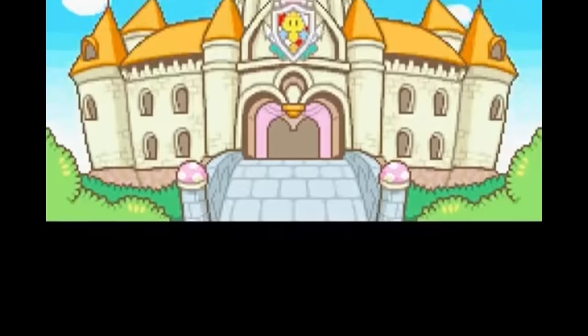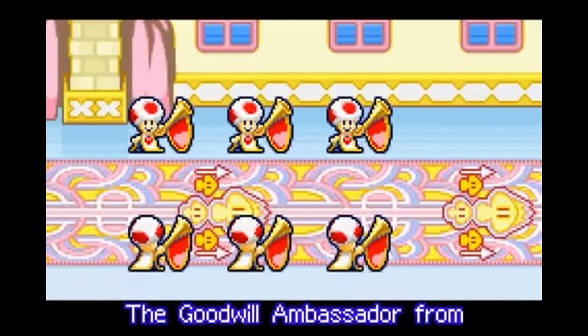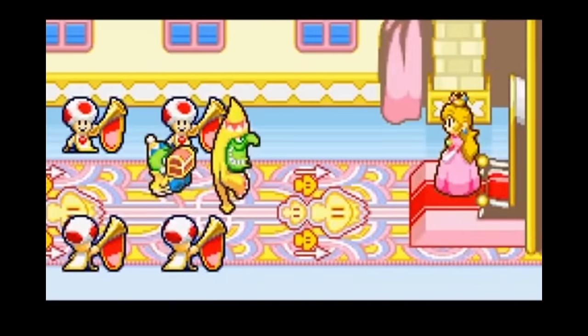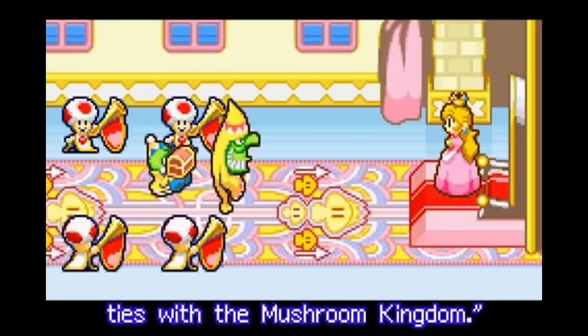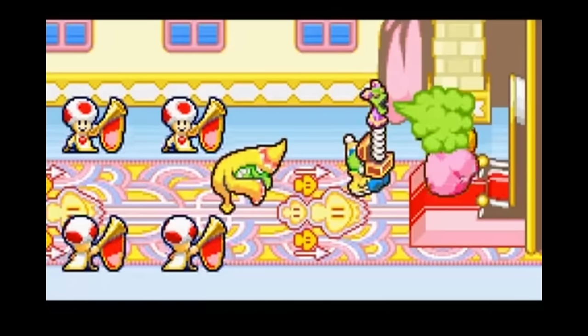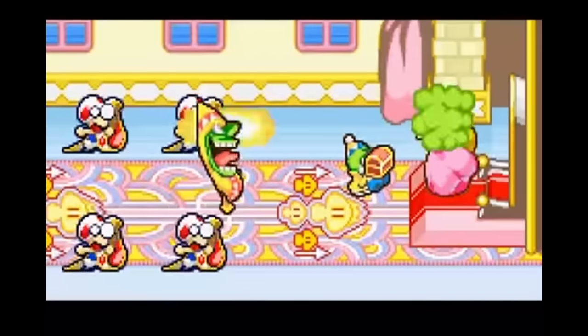Mario & Luigi Superstar Saga is one of my favorite RPGs of all time. It's simplistic yet fun, but faces one major issue: the game is too darn easy and proves barely a challenge. I scoured the internet for unique challenge runs I could do to make the game harder, and eventually came across a Reddit post by user 128GB. They had managed to hack the game to lower Mario's HP to zero. Surprisingly, the game tolerated this quite well and even stopped spawning Mario into fights. I had to do this one. Can you beat Mario & Luigi Superstar Saga without Mario?